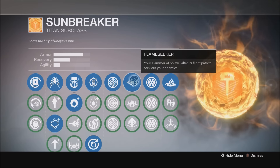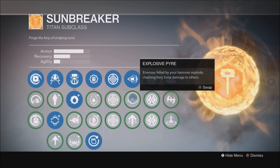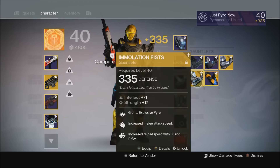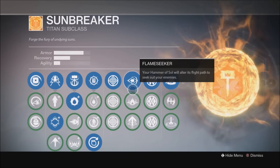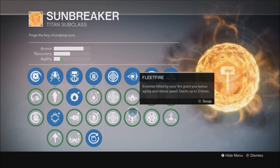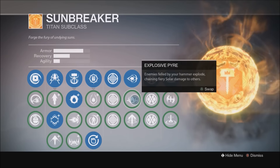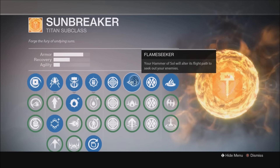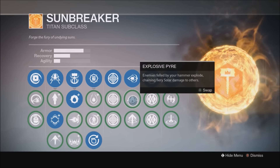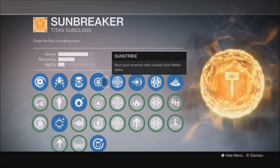Over here we have Flamesieker — your Hammer of Souls will alter its flight path to seek out enemies. This is the one I prefer. There are other good options like Explosive Pyre, which I love and is so much fun, but we have an exotic — Immolation Fists — that does it for us. So if you have that equipped, there's no need to select it in the perk tree; that's why I don't have it selected. Fleet Fire grants bonus agility from kills, which I don't care about. If you have Immolation Fists, run Flamesieker. If you don't have that exotic, I'd recommend Explosive Pyre — it does really good damage.